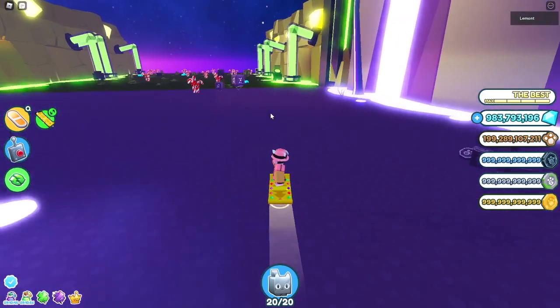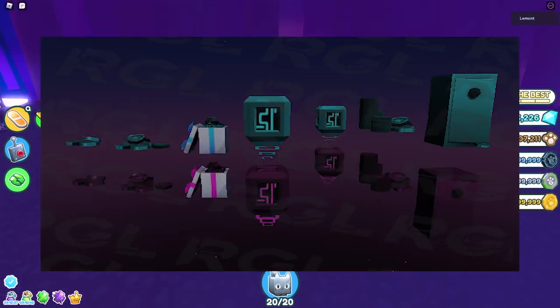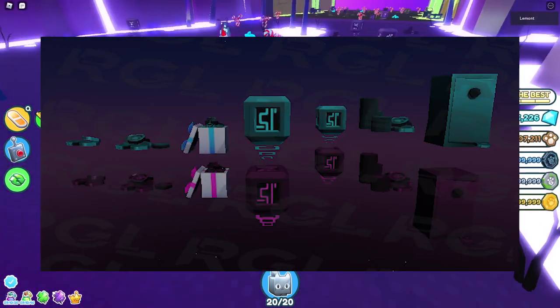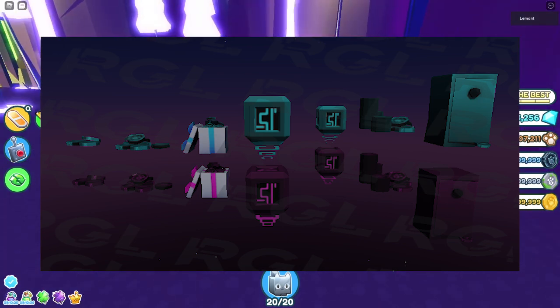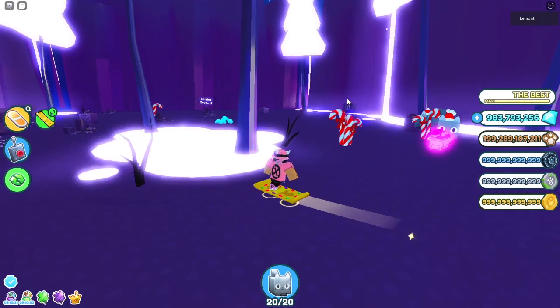We also have the Breakables, which are the things that you're actually going to break in the brand new Glitch area. Here they are on the screen right now. I think they look very cool, and obviously they match the whole blue and pink Glitch kind of theme this update is going to have.